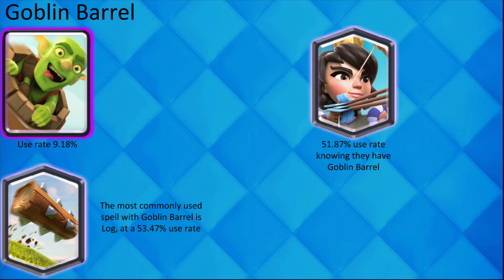If your opponent plays Goblin Barrel, you can be pretty sure that they also have Princess and Log because of their ability to slowly chip the tower.